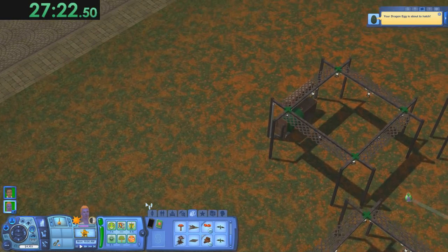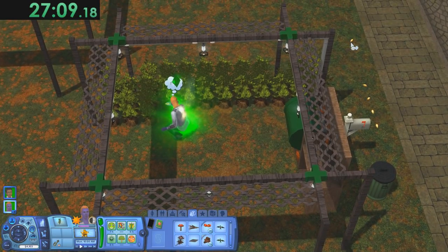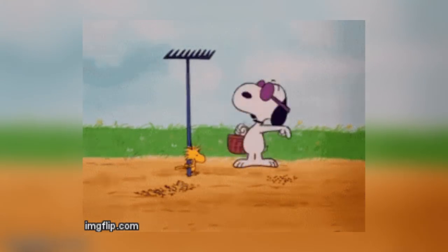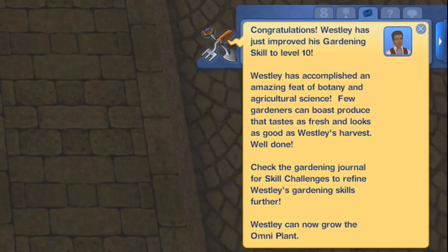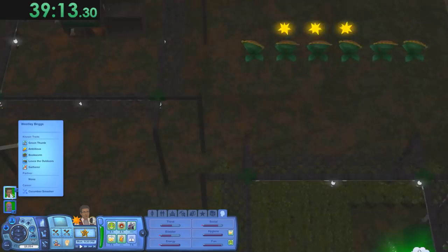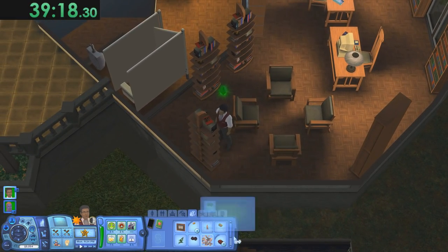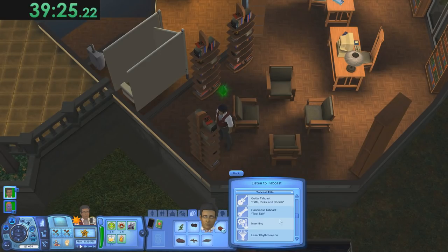If you aren't going to fill up all those growth stations, why are they there? They do something special — they spit out seeds for you to collect, and we will need a lot of those seeds later. And there we go: level 10 gardening, a little over 36 hours in game time. I probably could have gotten it done faster if I'd noticed he didn't have his tabcast running or he had stopped reading sooner, but this is just for fun.